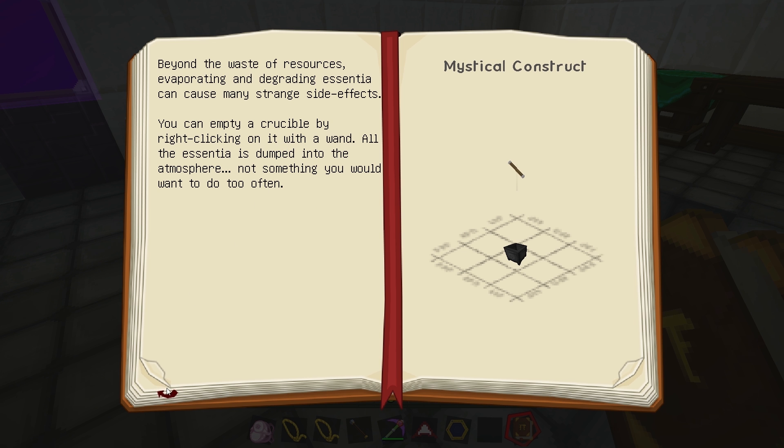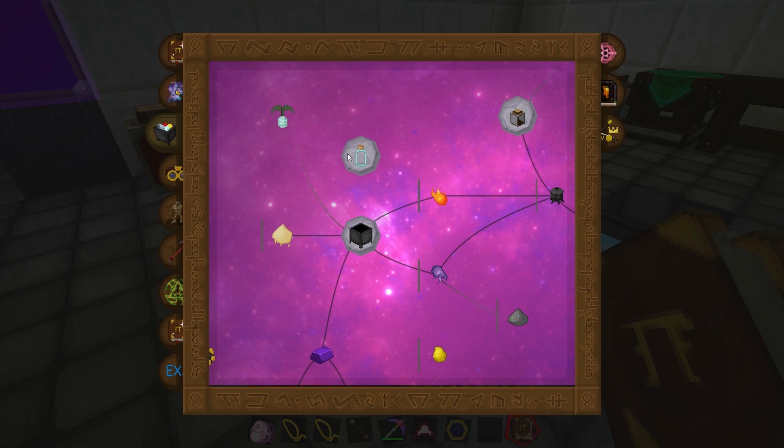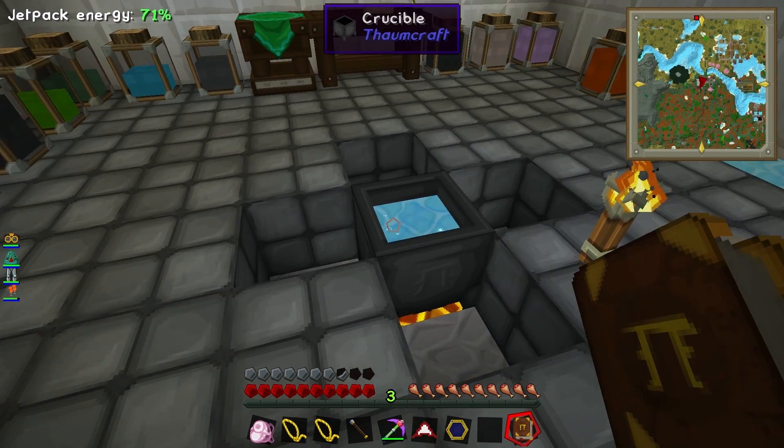The crucible needs to be placed over a heat source. If you know the proper formula and the mix of essentia within the crucible is correct, you can then drop a special item called a catalyst into the crucible. The catalyst draws the essentia into itself and transforms into a new object. So yes, we need to have things around it of the right aspect, which we don't have. So where do we get these from?